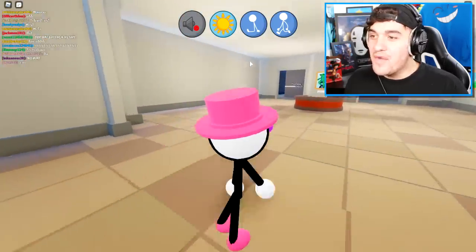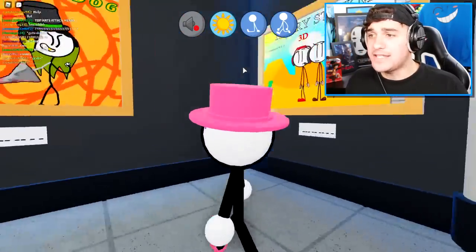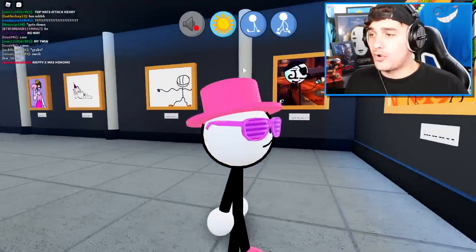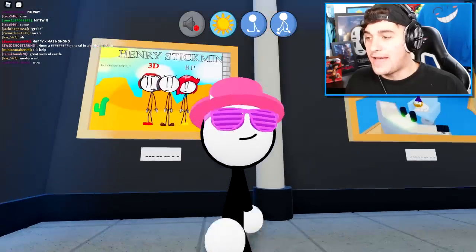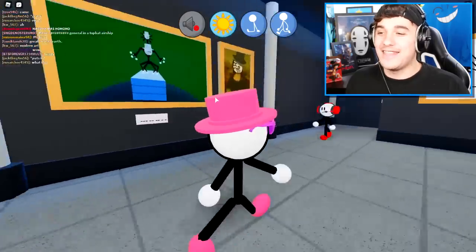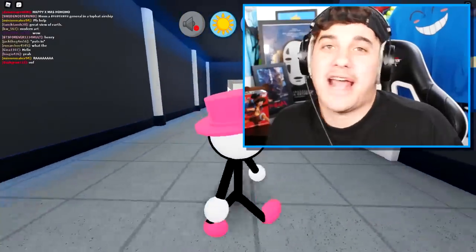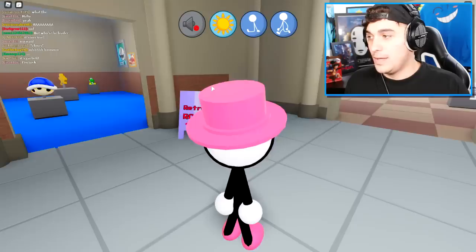It looks like we're gonna check out the museum right now, because this probably has a lot of details all around it, including every single piece of art. This guy looks just like me but I wear glasses so it can't be me. Think about it — in that world, literally all you have to do to change your identity is put a hat on and you're somebody else.